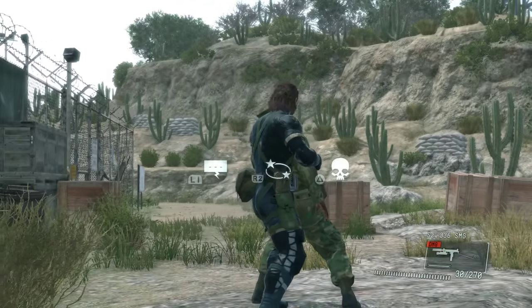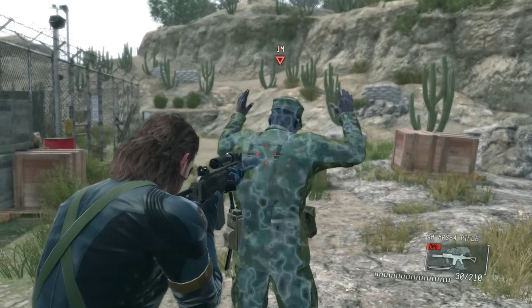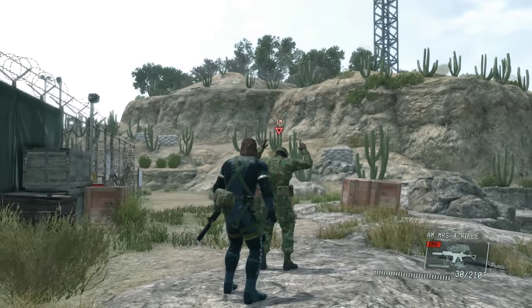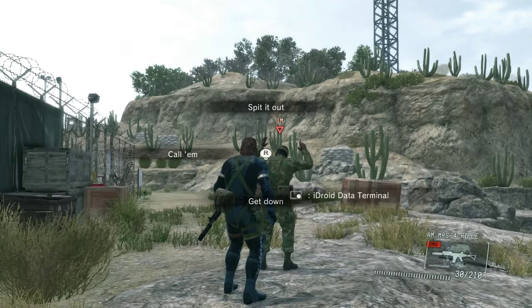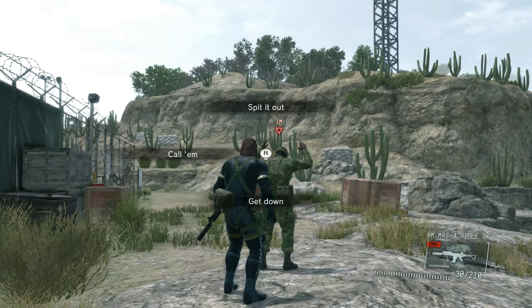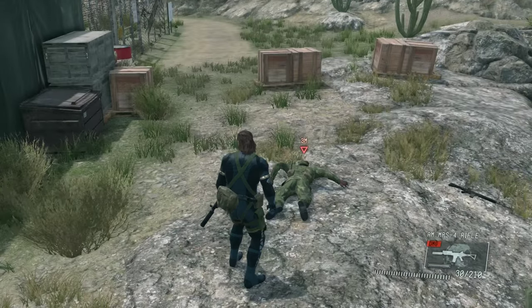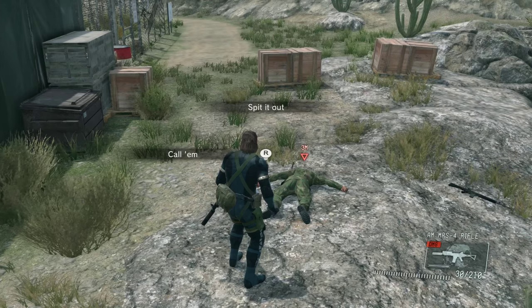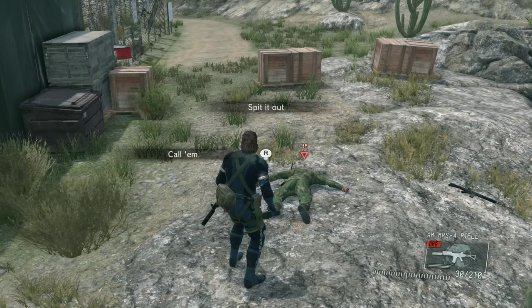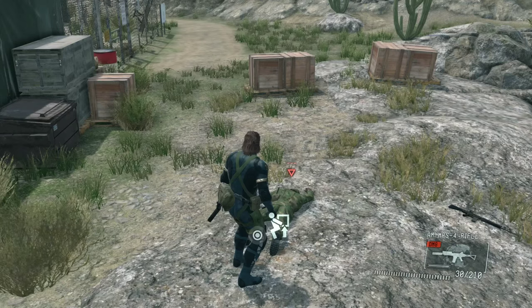You can tell the person to get down, or tell the person to call for some backup. Let's hold him up again and take a look at that menu — press L1. I'm going to tell this guy to get down. He's going to get on the floor. Once somebody's on the floor, you can kick them by pressing R2. But once you kick a person you just told to get down, they actually faint. So there you go — he just lost consciousness.